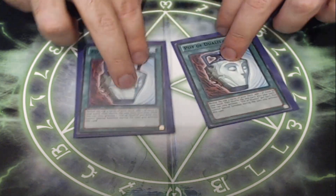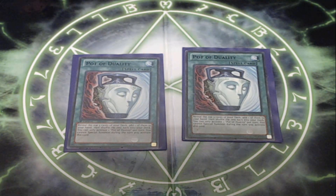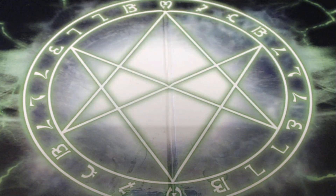Lastly in the spells, I'm playing two Pot of Duality. In this build, we are not necessarily vomiting out an Evolzor on our first turn every time — basically not unless we have Rescue Rabbit or Gwaiba online. So we need Pot of Duality to dig through our deck, maybe look for a Floodgate or two, because the Floodgates are really what's going to slow things down for this strategy to really take hold. And that is it for the spell cards.